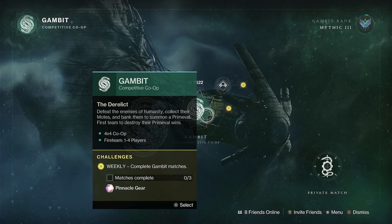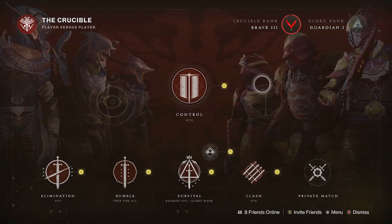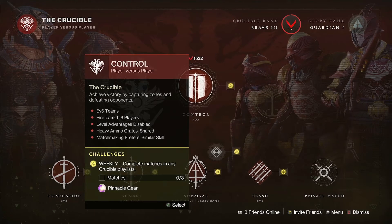For Gambit, all you have to do is complete 3 matches to gain your pinnacle gear. Also, make sure you stop by Shaxx to pick up your 8 bounties while you're doing all this, and you'll be able to get a powerful gear along with the pinnacle gear.